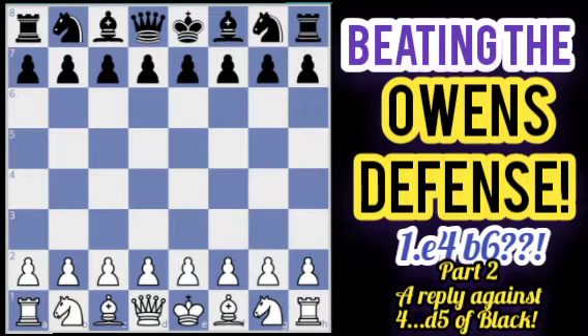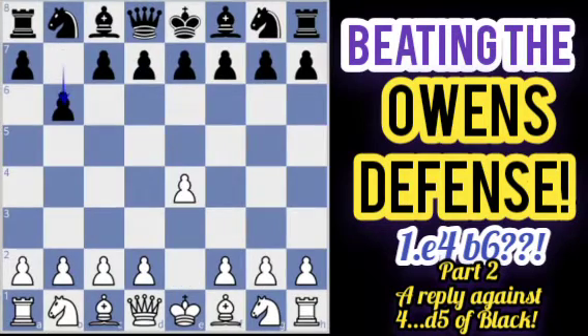Hi guys, welcome back to Chess de Matius. On this video, we will tackle the Owen's Defense. After e4, b6, this is the so-called Owen's Defense, in which Black tries to develop his bishop to b7 to control the long light square diagonal on the board.